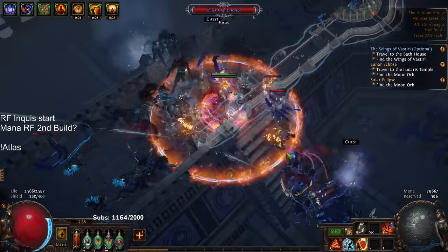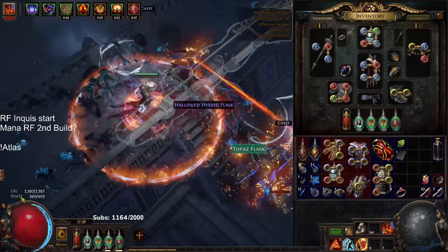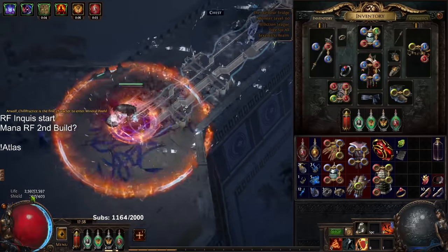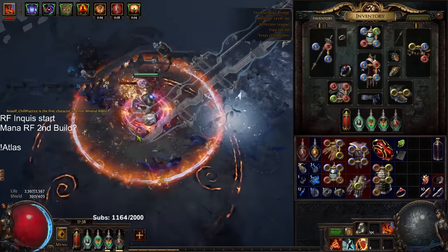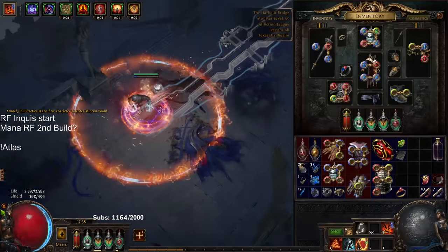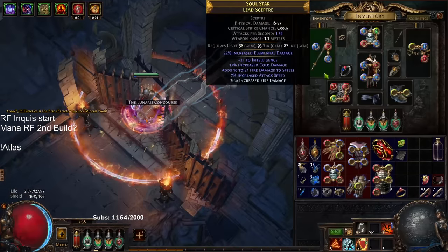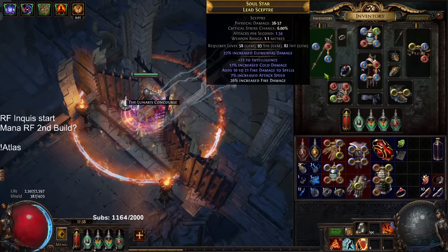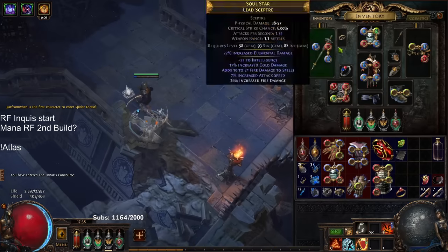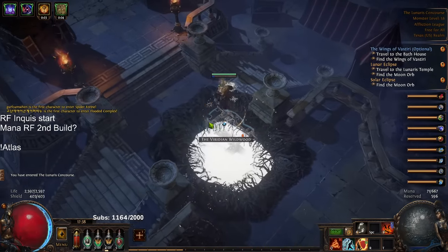So everything is literally the exact same. If you wanted to see the links, we're currently running Righteous Fire, Increased AOE, Elemental Focus, and Burning Damage. If you wanted to drop Elemental Focus for Efficacy, you absolutely could. My tooltip is currently 18.3 thousand. My weapon is pretty barebone — it just has a fire damage to spells roll, which is actually useless. I need to go ahead and replace my weapon. Over here we're running Purity of Elements, Life Tap, and Flammability.